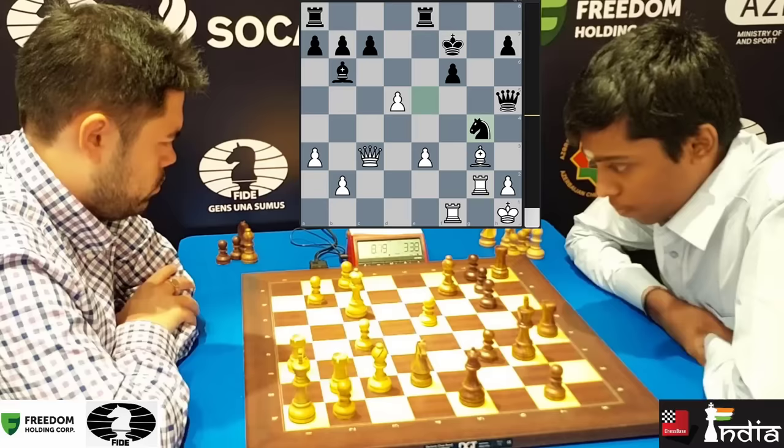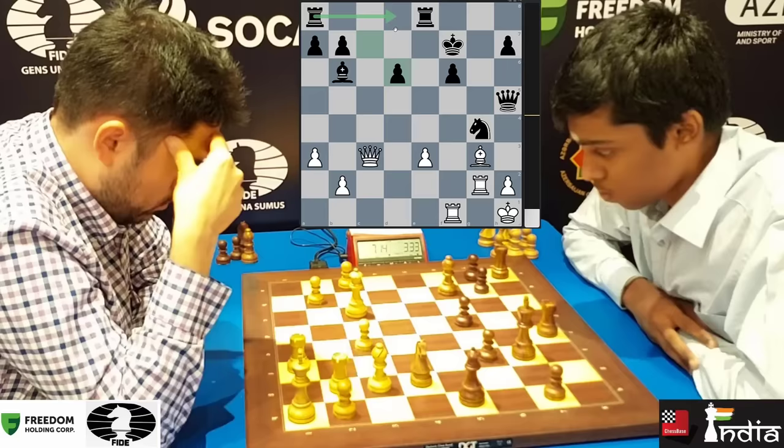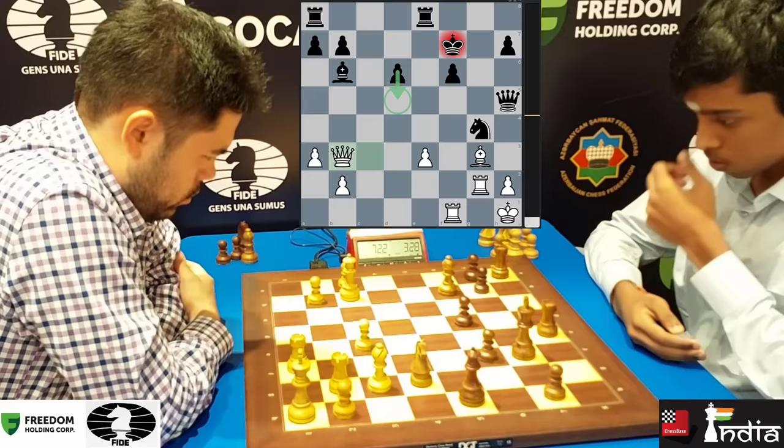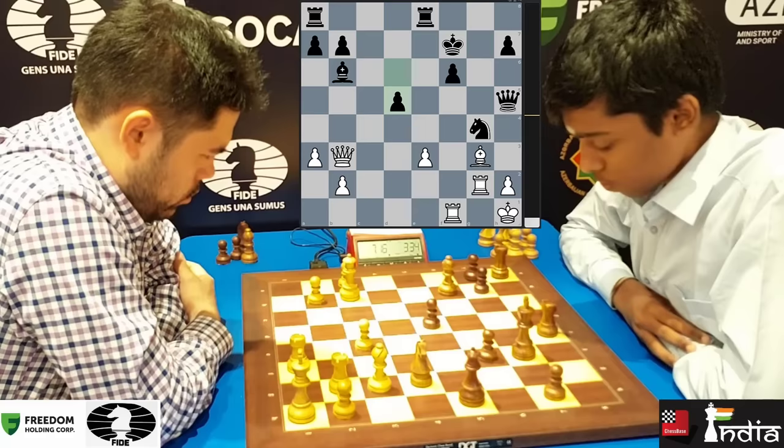Maybe if you can double here and put pressure, but Pragnananda nips that idea in the bud — he puts his knight here so the rook cannot come to F. The E3 pawn is under pressure. From all ends, another pawn is sacrificed. Pragnananda simply chops it off, and maybe this rook can get activated from here. Hikaru gives a check, but the pawn will simply advance and block the queen. You can see that Hikaru is definitely upset with himself.